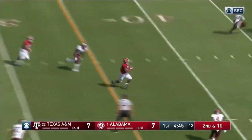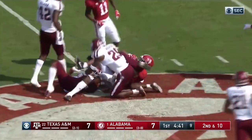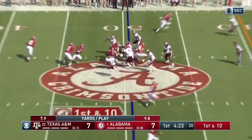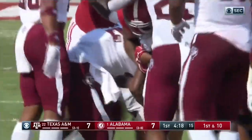On second down, play action down the middle, complete. Josh Jacobs all the way to Aggie territory. Beautiful RPO there for Bama. Now it's back to Jacobs on the ground and he'll get back to the line of scrimmage and that's it.